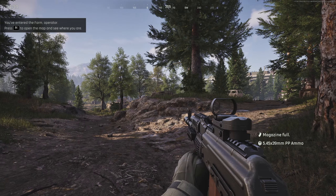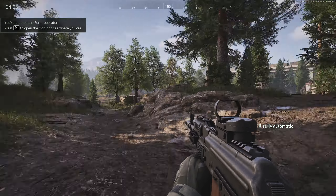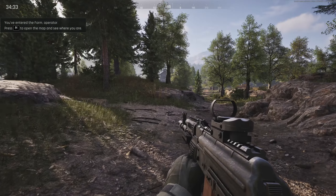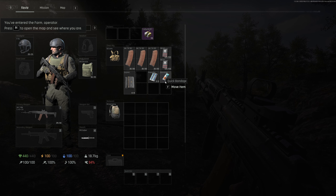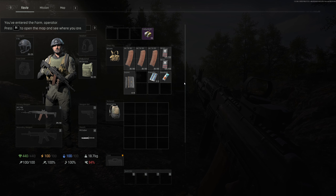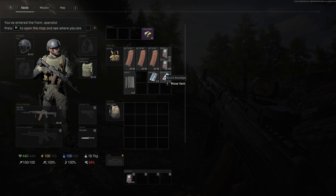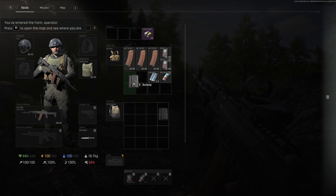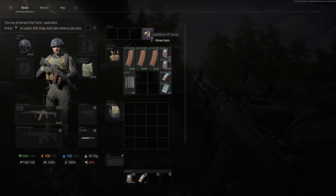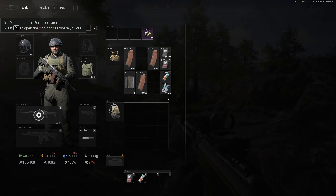Got our trusty PP ammo. Semi-fully automatic. Spawned in. Got our gear here — ammunition, four mags, some meds, bandages. We've got a survival kit. I'll leave the survival kit maybe over here. Ammunition. Go.